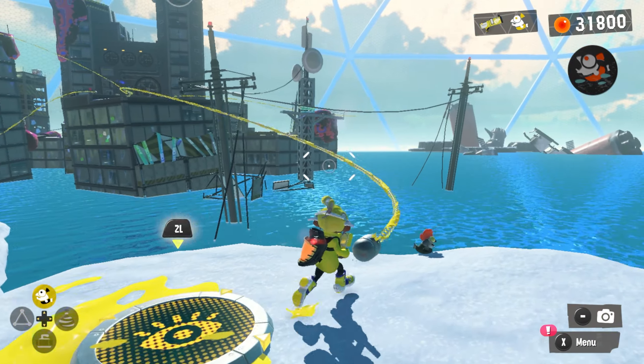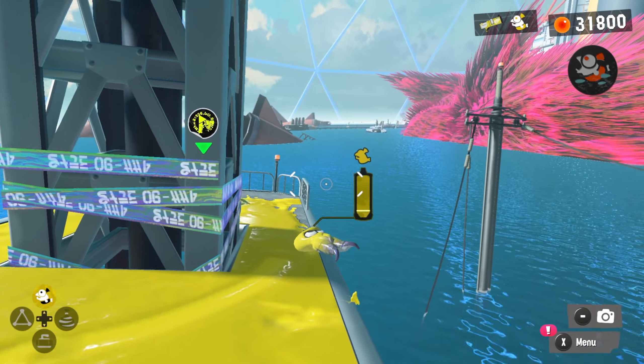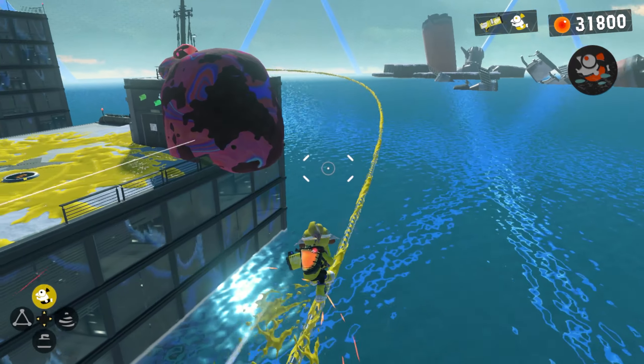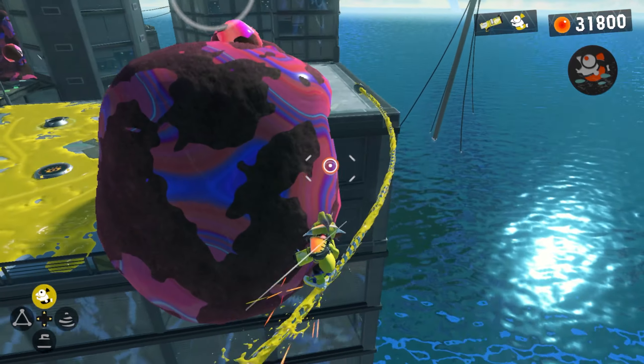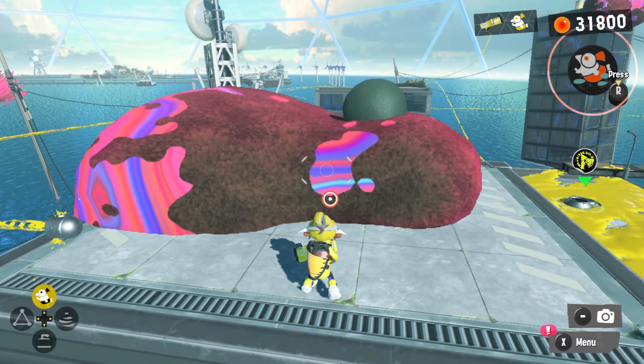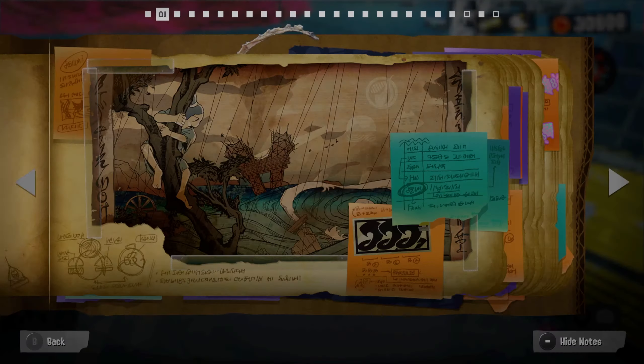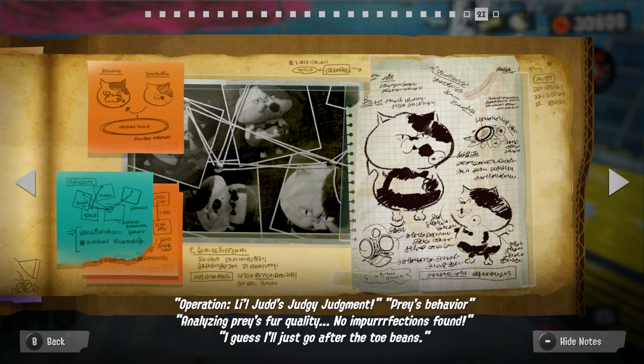Yeah, okay, so I gotta ride this rail. This one rides to this platform; this one rides to where I'm trying to get to. What have you got for me? This is another scroll. It says: 'Operation Little Judd's Judgy Judgment - Praise behavior analyzing. Praise for equality. No imperfections found. I guess I'll just go after the toe beans.' Toe beans, huh.